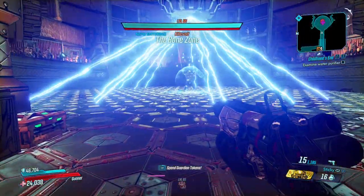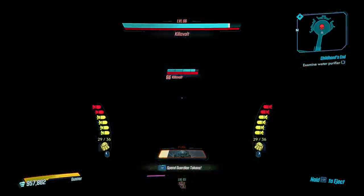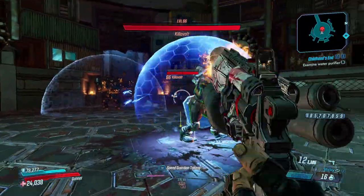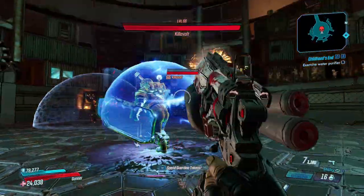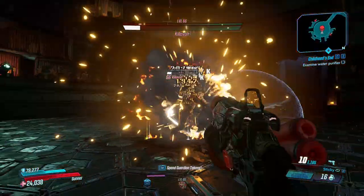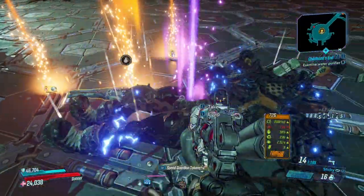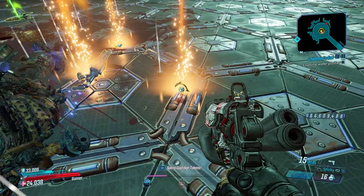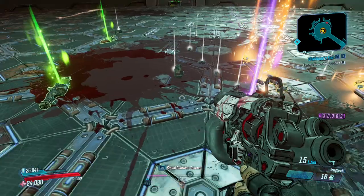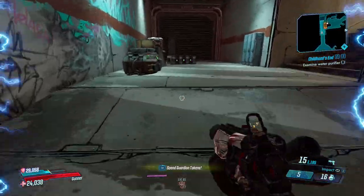Let's go in here and kill Killavolt real quick. It's kind of an easy fight with the right build, but it can be kind of a challenging fight if you don't have the right build. Now that I've killed him, I'm going to take a look at my loot here real quick. Nothing I really particularly care about, so I'm going to go over here and grab this red chest.